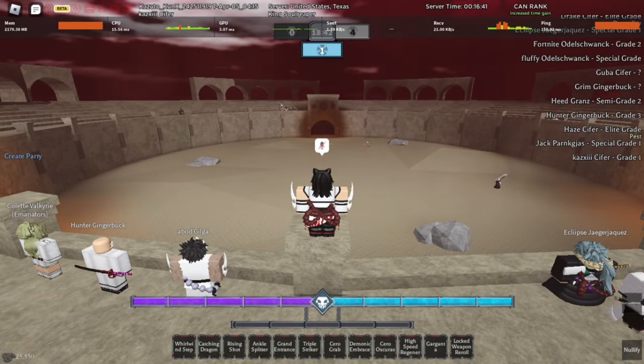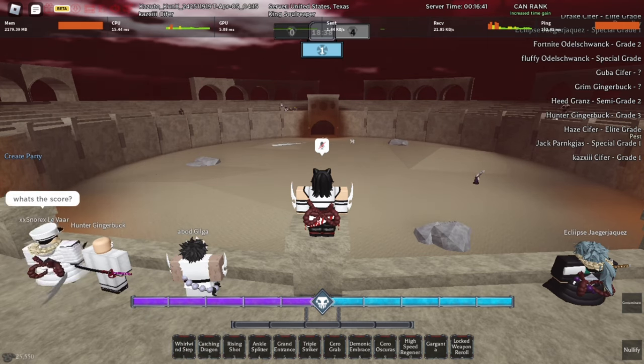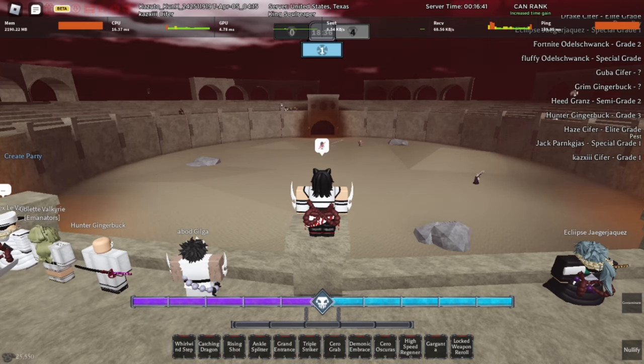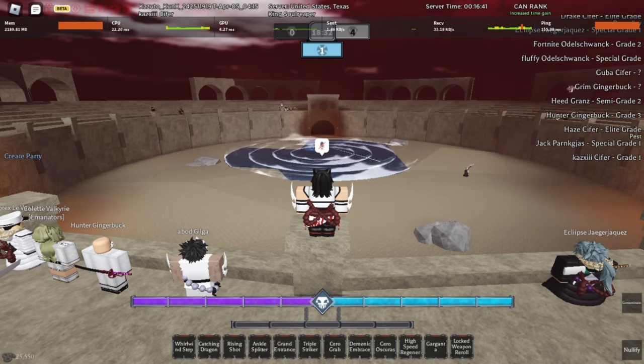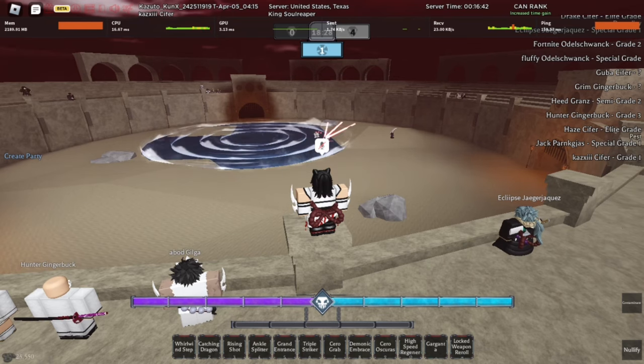Now I'm going to explain how you can max out your Visor mask and progress it. The text on your screen indicates a specific task — what you need to do or what you need to kill. Just search it up on the wiki and you'll be able to know what quest you have.